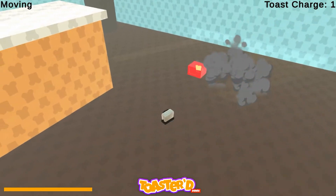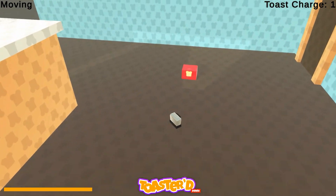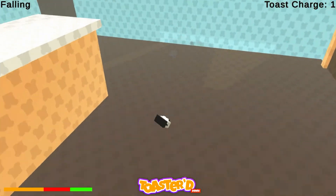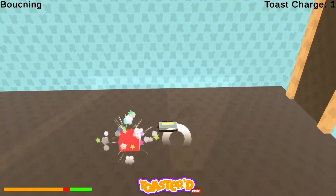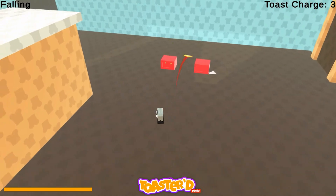I know that the red cubes don't fight back much, but I hope you can get a glimpse of what it might be like to dodge projectiles from moving enemies and time the toast shots simultaneously. If it wasn't obvious, this whole mechanic is very open-ended at the moment and not much is set in stone — I can still take into consideration any changes or ideas you guys might have.